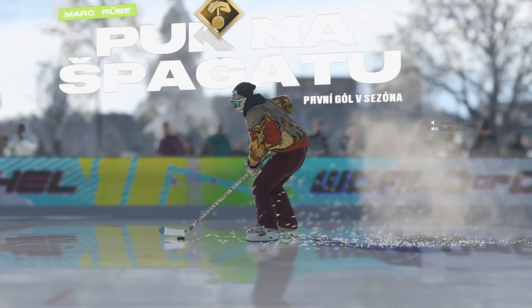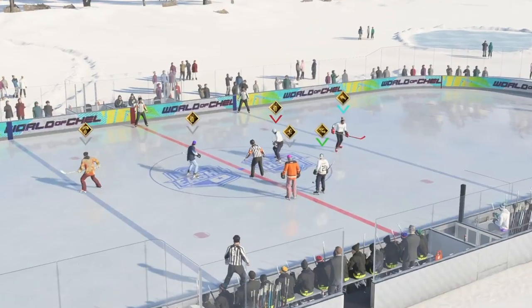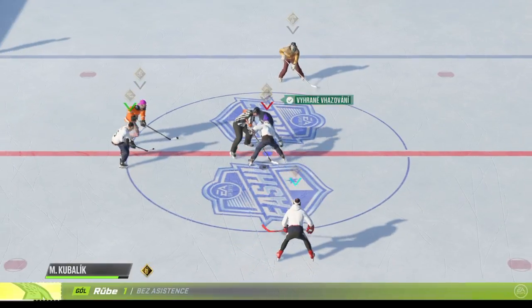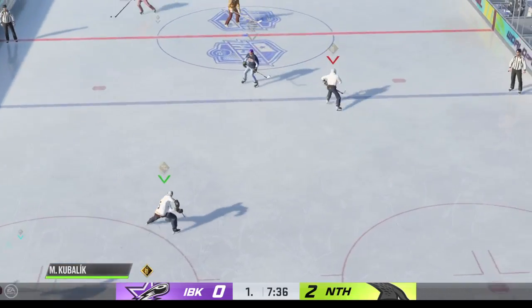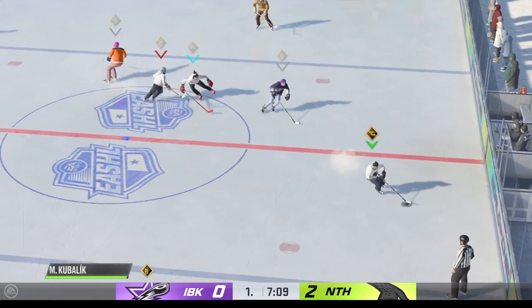Seen him do this so many times. He makes the defender bite on that move, dangles around him, and then puts it away in the back of the net. We all know he's good at stick handling, and that was a great example of it. That puck-on-a-string ability buys him some space and allows him to get one on the board. You just love to see it.